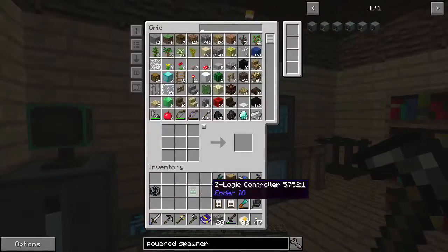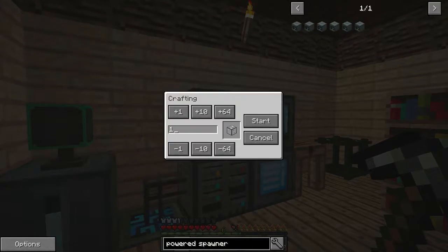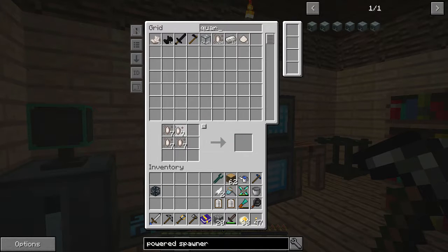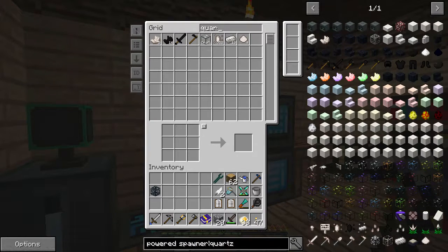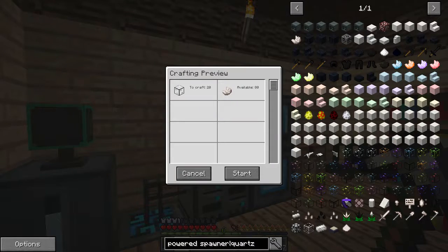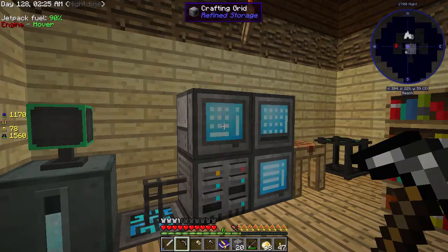Most of this stuff is pretty easy. We're also going to need some fused quartz — we don't get a full stack but we do have a lot of nether quartz essence. Let's get like 20 of it. We have plenty of quartz now which is really good — that was one of the big things we were running out of. We can get the powered spawner.